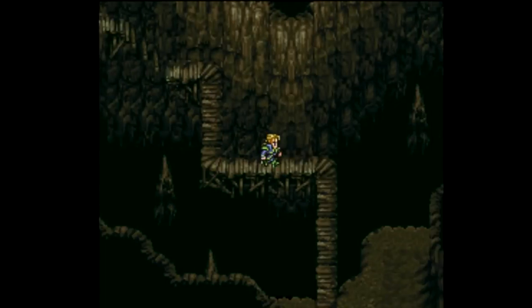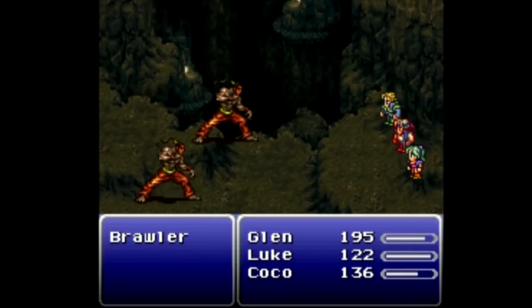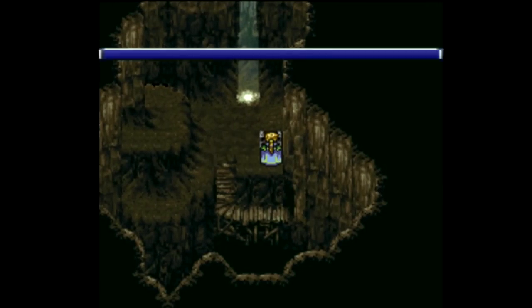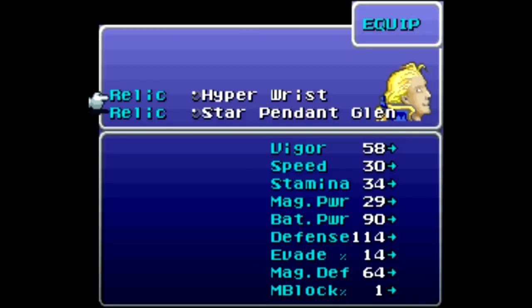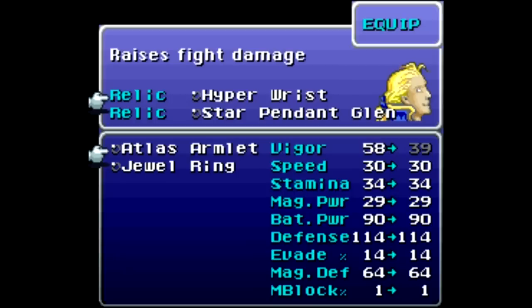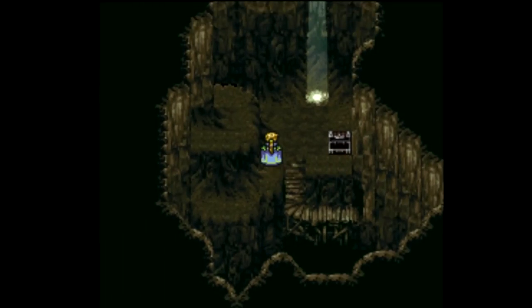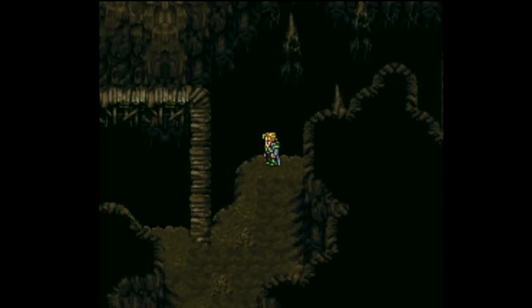I thought there might be something around here - more brawlers, yes. There is definitely something over here - I almost missed it. There is another secret entrance with more brawlers, and for going this way we are led to a treasure chest with an Atlas Armlet in it. Atlas Armlet is a relic - we're going to put that on Glenn right away instead of the hyper wrist. It raises fight damage - trust me, it's an improvement.